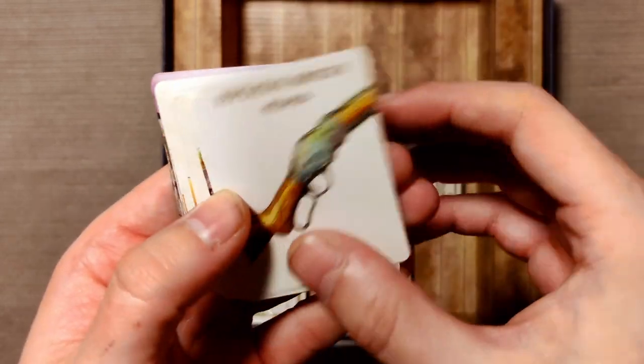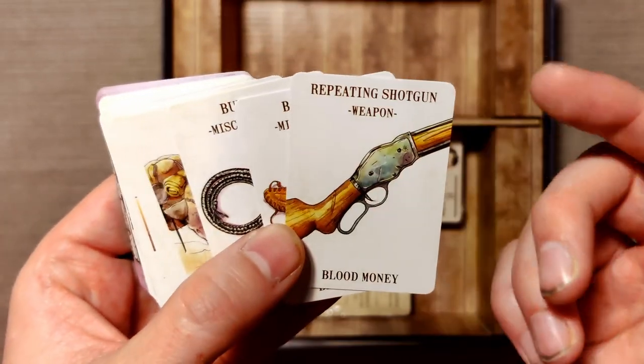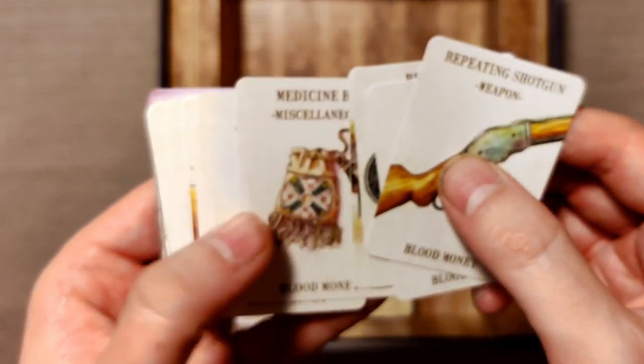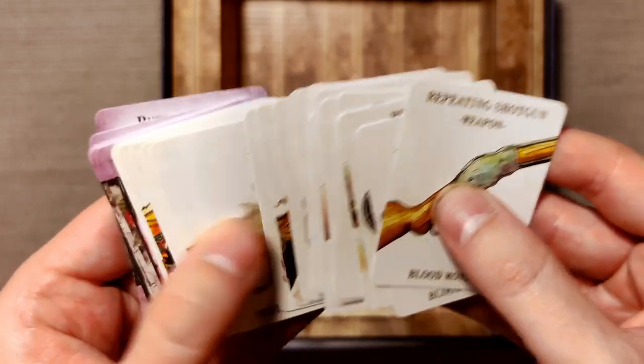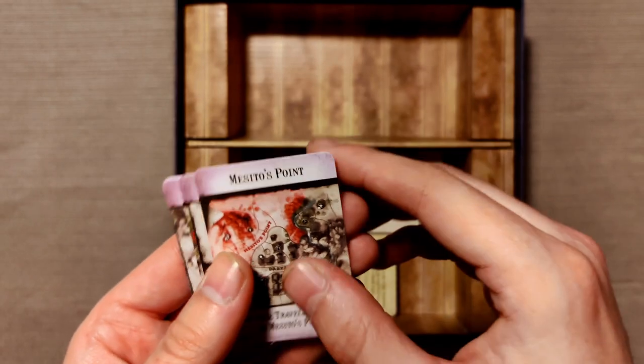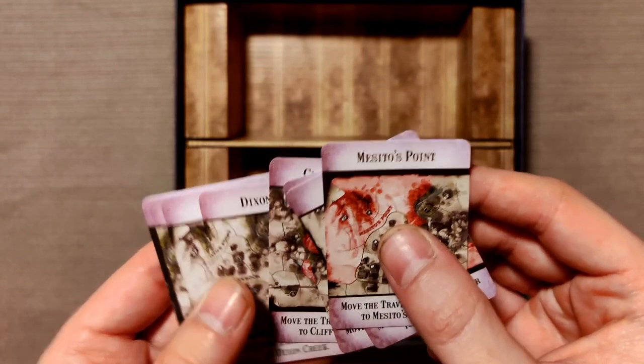We have some new random setup deck — okay so we have like a repeating shotgun weapon, a boot knife, a barrel mount, and a lot of these as well. And then we have the traveling trader deck which seems to indicate which location he sets up in.